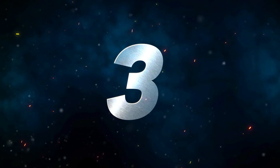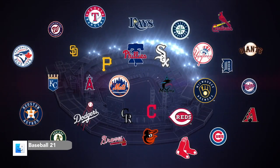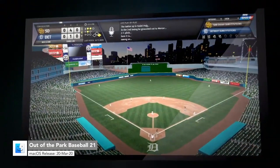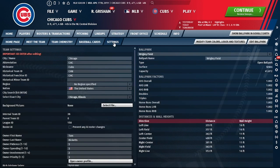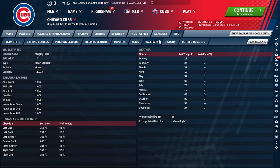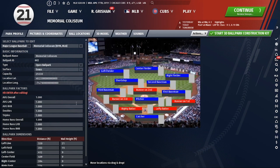Number 3 we have Out of the Park Baseball 21. Featuring great depth for newcomers and veterans alike, Out of the Park Baseball 21 is a sports fan's dream come true. Staying true to current and recent baseball events, Out of the Park Baseball includes accurate rosters for pro baseball and has player ratings, schedules, and league rules. You can also go back in time and relive historic seasons going back to 1871. If ultra-realism isn't your thing, however,